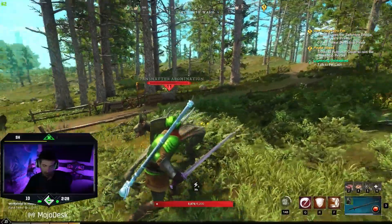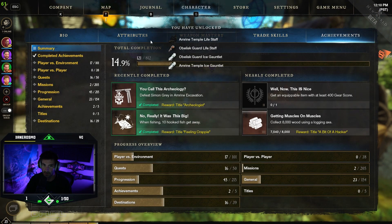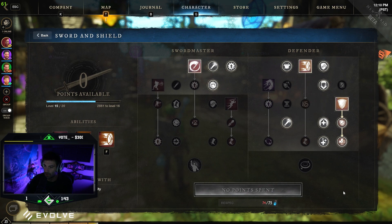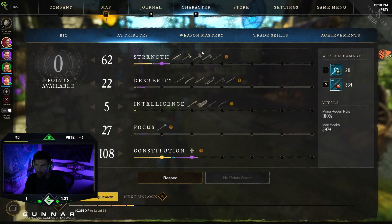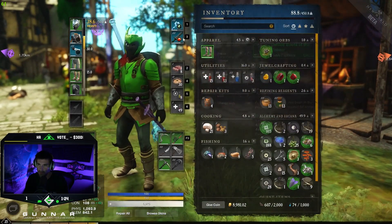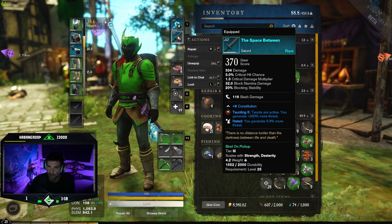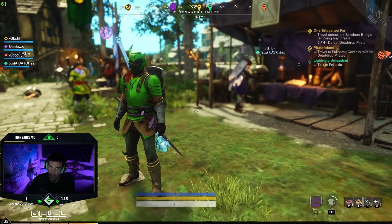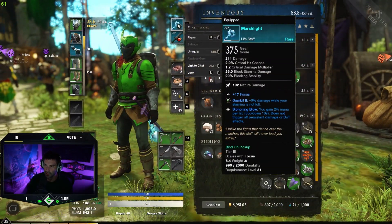Heck yeah, endurance potions are definitely meta. This is the beta and I'm still learning. I'm running sword and shield. Here's what my tree looks like so far — I'm using Whirling Blade, Shield Rush, and Defiant Stance. Defiant Stance is mainly used in conjunction with the gem on my sword where taunts generate 200% more threat, so the whole build is based around generating threat.